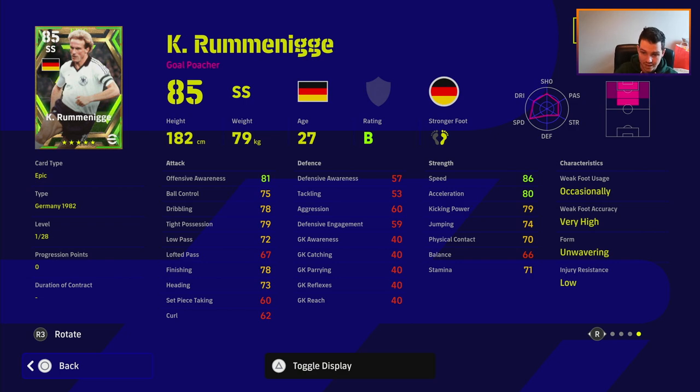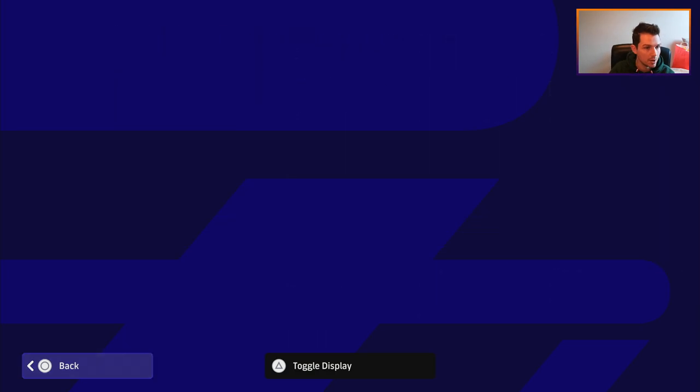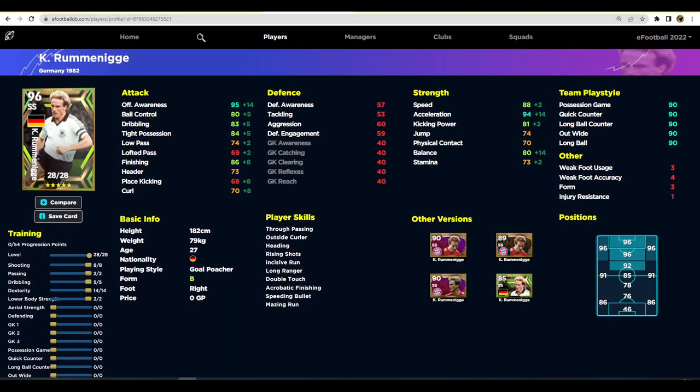It would be nice to get balance up to 80 - if you don't need the passing stat you can pump that back down and reduce lower body strength to get there. You'll still get a 96 overall. Stamina and balance are the two things that let this card down from being upper tier. The original cards had better stamina and better balance. Let me know what you guys think. Let me know if you're going to spin or skip. He's also a gold poacher which is interesting.